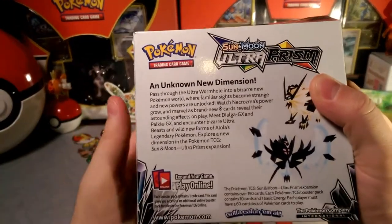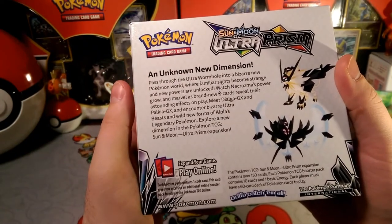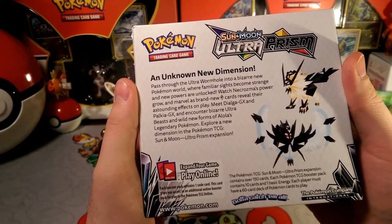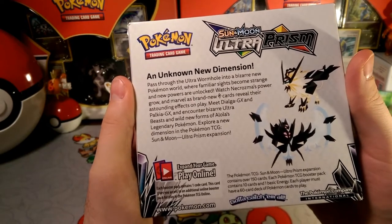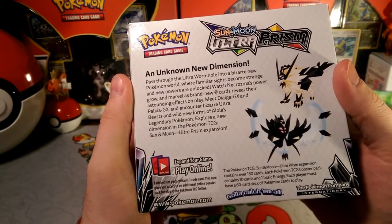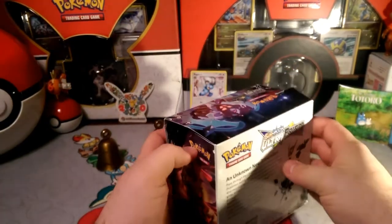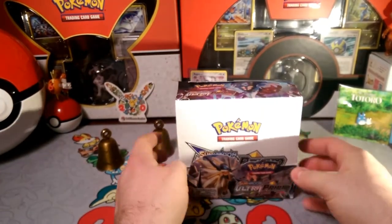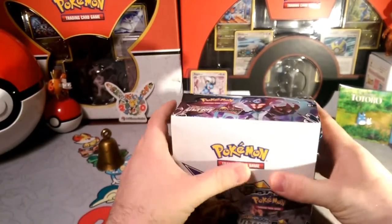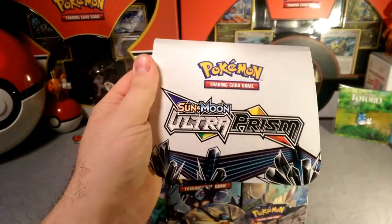An unknown new dimension. Pass through the ultra wormhole into a bizarre new Pokémon world where familiar sights become strange and new powers are unlocked. Watch Necrozma's power grow and marvel as brand new prism star cards reveal their astounding effects on play. Meet Dialga-GX, Palkia-GX, and encounter bizarre ultra beasts and wild new forms of Alola's legendary Pokémon. Explore the new dimension in Pokémon TCG Sun and Moon Ultra Prism expansion. Beautiful box — I got this luckily at the store I shop at a lot; they put it aside for me when I asked.